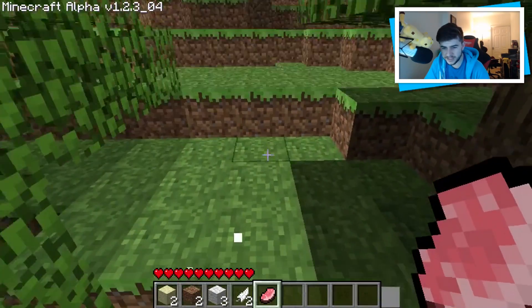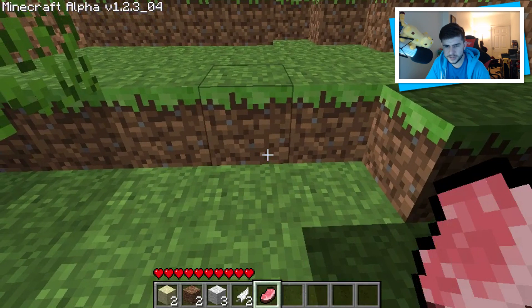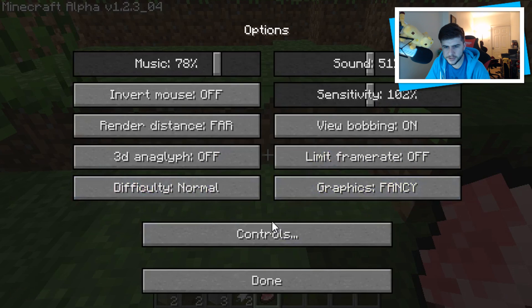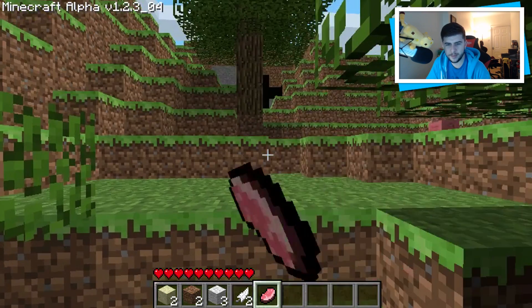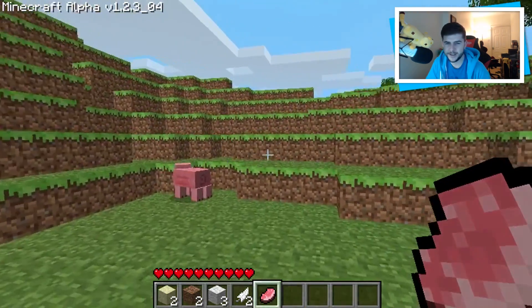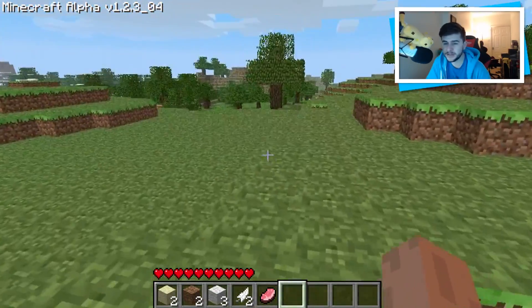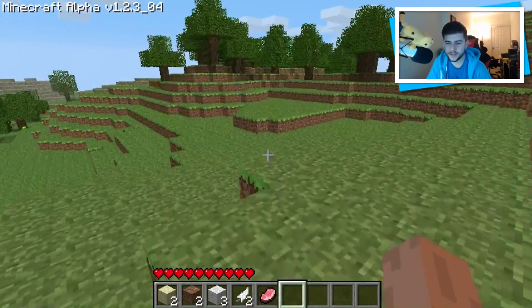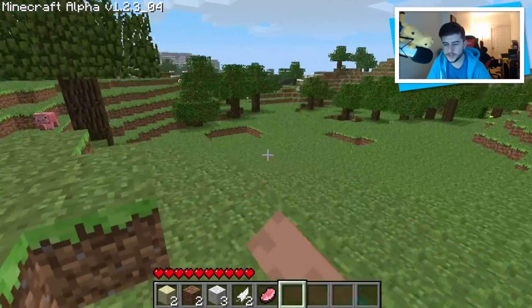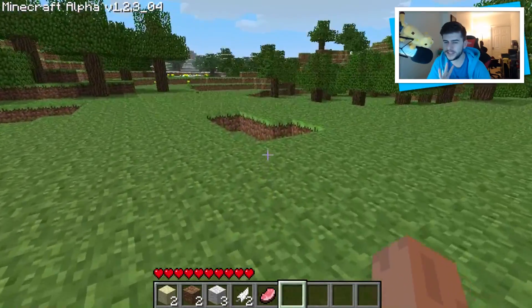I want to see if the pig drops any food because I'm pretty sure he's the only source. Look at that old texture! We actually have a chat option in controls — chat is T. I hit T, but nothing happens, so there is no chat functionality yet, but that was a sign that chat functionality was coming to Minecraft. It's so nostalgic just playing this very, very old version.